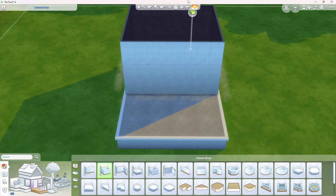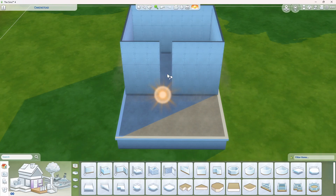Put walls in where you want the greenhouse to be, but leave a couple of the walls out. This will be your doorway.